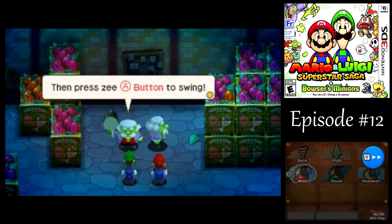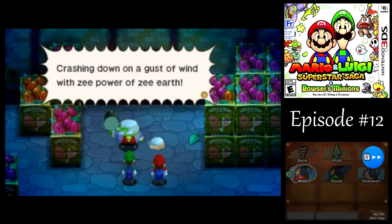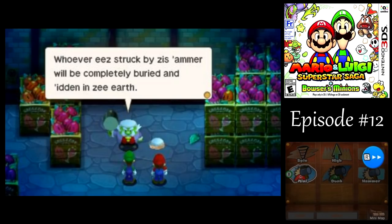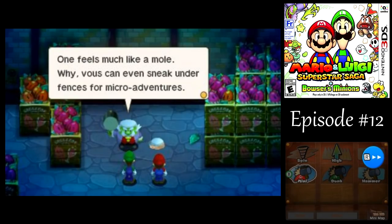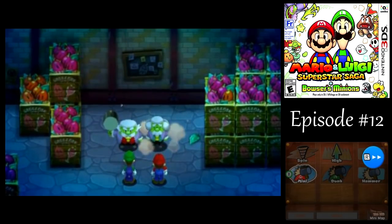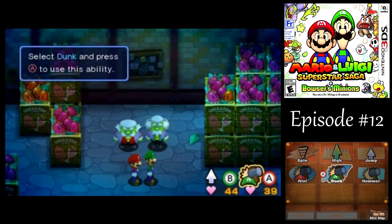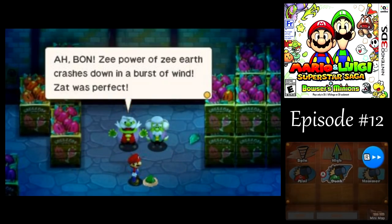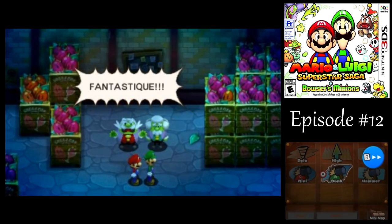Here we got the Luigi Dunk move. This allows Luigi to go under certain objects - usually like those fences we've been seeing up to this point in the game. There are other obstacles where that could be useful. The game automatically switches whoever's in front or the rear for that move, unlike the Game Boy Advance version, so we don't even have to worry about that here. B button, pop out, boom, you're good to go.